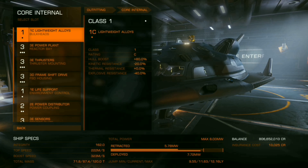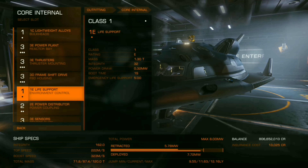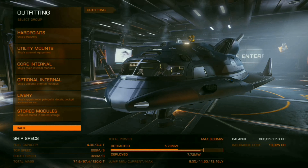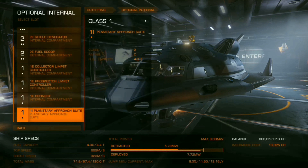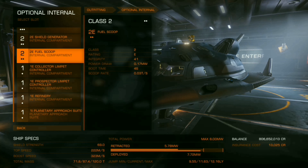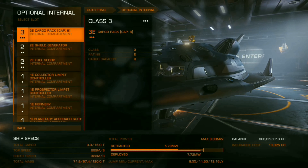Once you have your zero-D pulse wave analyzer equipped, make sure you've got your 3D frameshift drive, then head on over into optional internals and make sure everything is set up accordingly. What you're going for is a refinery, prospector limpet controller, collector limpet controller, fuel scoop, shield generator, and plenty of cargo space.